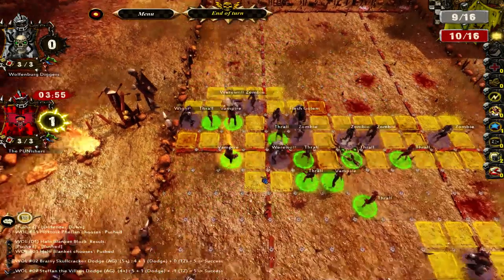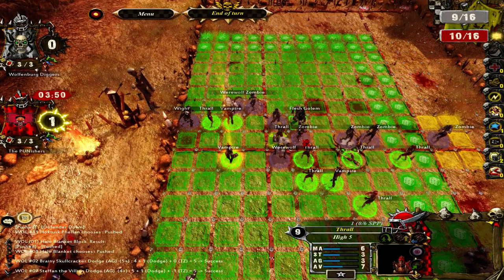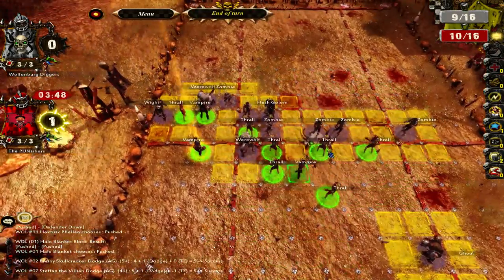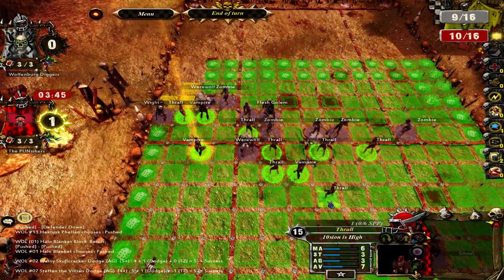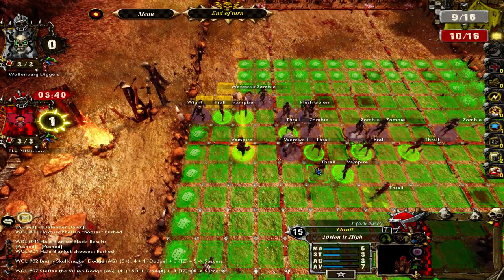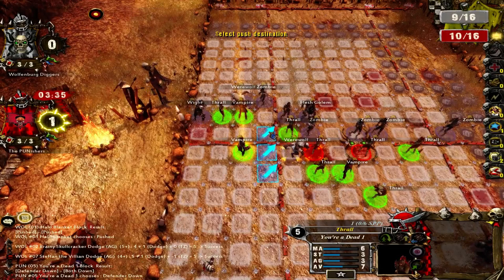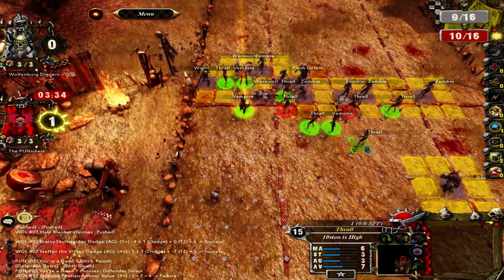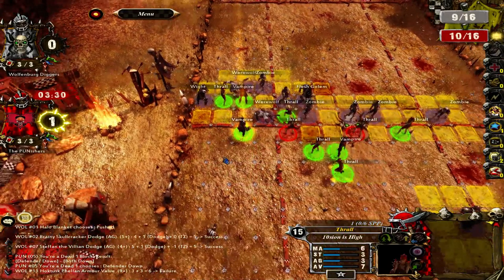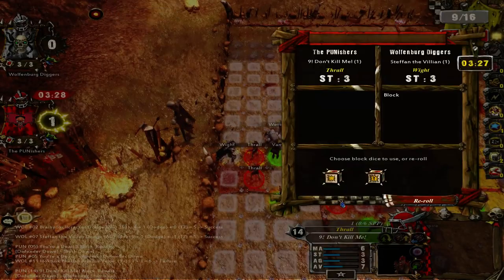The werewolf is going to get into my line, which is fair enough. The frenzy's going to do him in. That's a really bad position for his werewolf, but it did break the line pretty nicely — just really risky. That was a dodging zombie. He's definitely a zombie — I was just making sure he wasn't like a dead dark elf or something. That is really tempting right there. That's a two-die block on a werewolf, so I can't really give that up either.